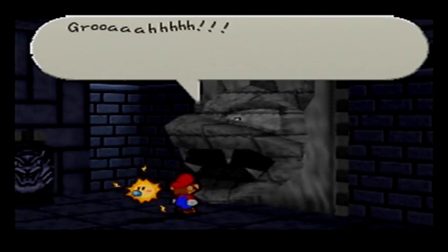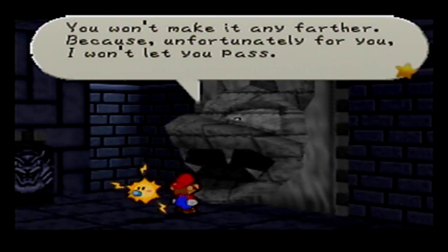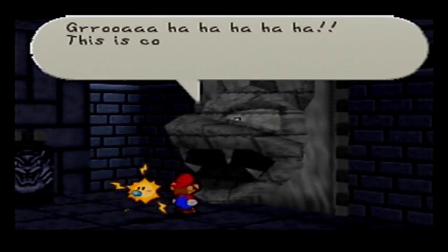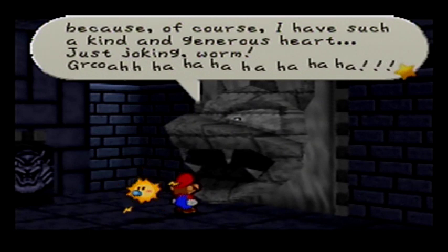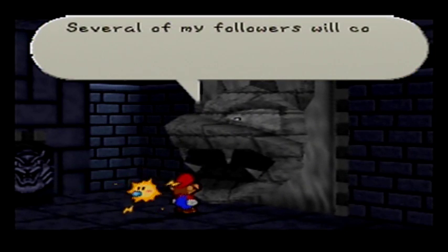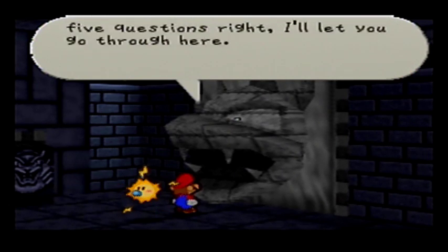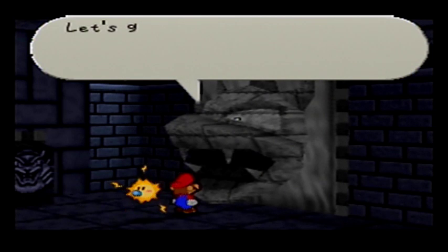Who would have thought you could make it this far? You won't make it any farther, because I won't let you pass. But I'll give you one chance — because I know there's no way you'll make it anyway. This is completely pointless, but I suppose I'll let you try, because of course I have such a kind and generous heart. Just joking, worm. Now, Mario, do you want to know what I've got in store for you? For a little quiz — several of my followers will come out. Your job is to carefully keep track of their numbers and colors, then answer my questions correctly. If you get five questions right, I'll let you go through. You're allowed only two mistakes. You'll likely make three mistakes and suffer the dire consequences. Let's get going.